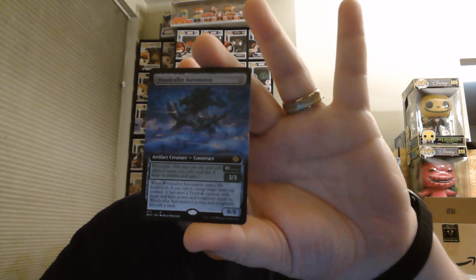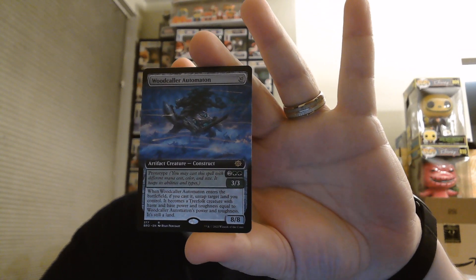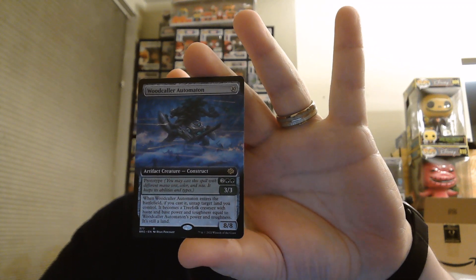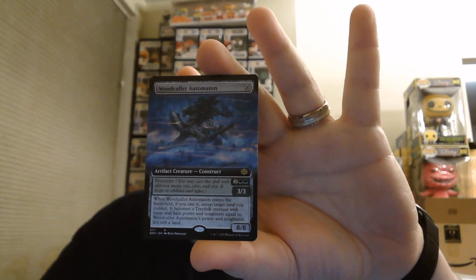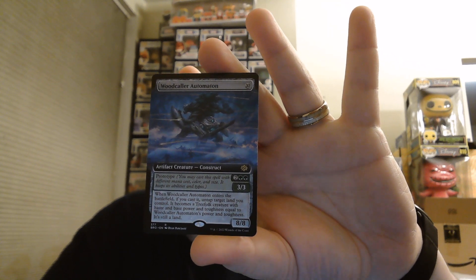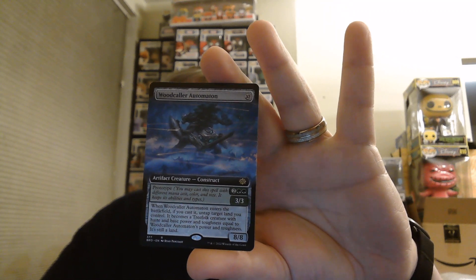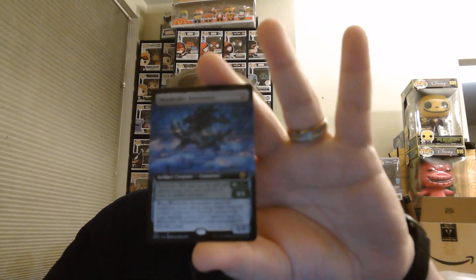There's a Woodcaller Automaton — 10 casting cost, 8/8. When it enters the battlefield, if you cast it, untap target land you control; it becomes a Treefolk creature with haste and base power and toughness equal to Woodcaller Automaton's power and toughness, and it's still a land. Or you can spend 2 and 2 green to get a 3/3 along with a 3/3 land creature.